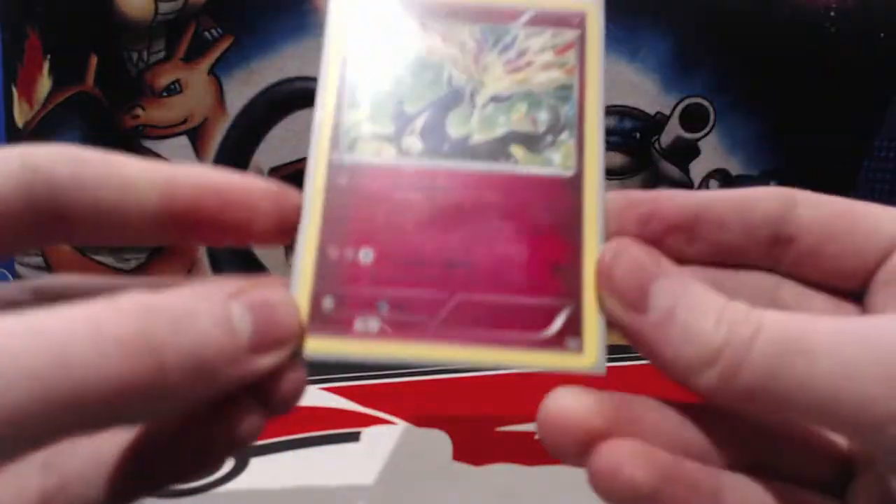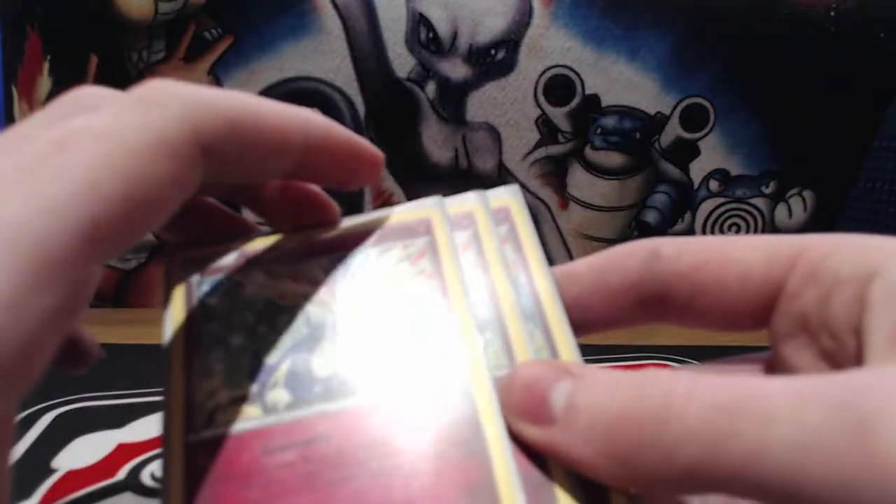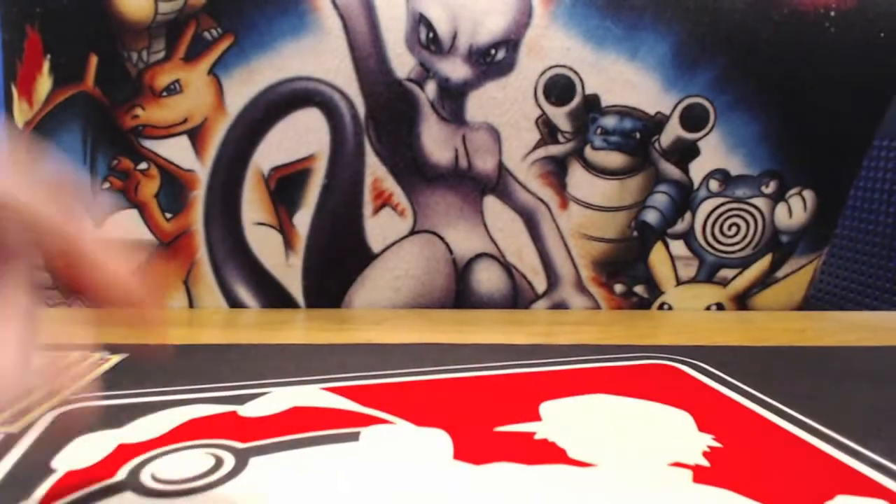We can also use Rainbow Spear for 100, and we can get through stuff like Siglyphs and Suicune because this is an EX focused deck. Other than that, Xerneas is great to attack with.